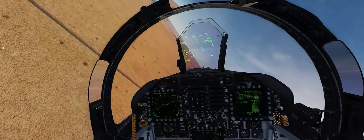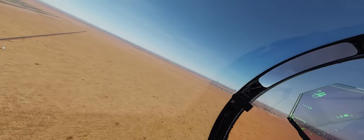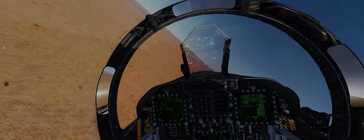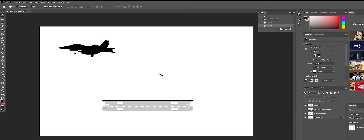Let's go ahead and move over to Photoshop. I'll give you a few diagrams and go over some explanation of the terms we're going to use in this tutorial. Here we are in Photoshop — we've got a nice blank canvas with a couple of training aids: a nice F-18 silhouette and a little runway diagram below, which we're going to use to illustrate how to get onto and maintain on-speed AOA.